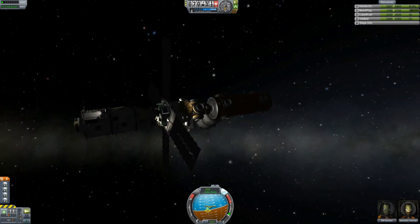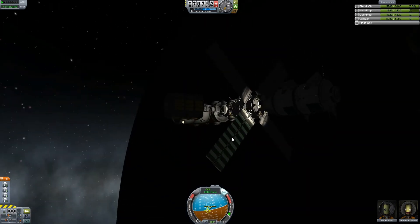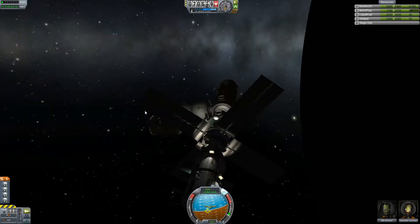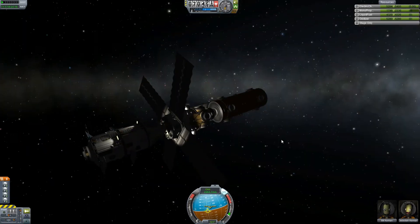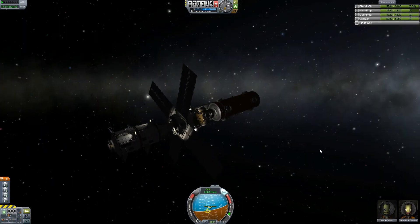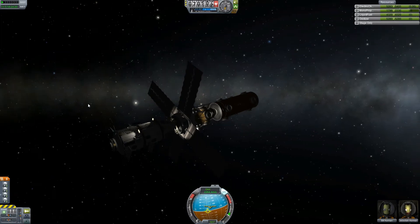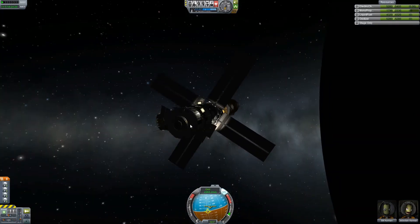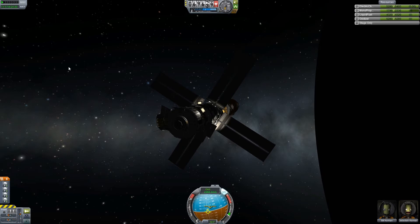This living quarters and lander can — which I just consider the command core — have parachutes on them. So basically all the areas where people could be living, if this space station were to go down, have a means of safe return to the ground. We are entering into the upper atmosphere.